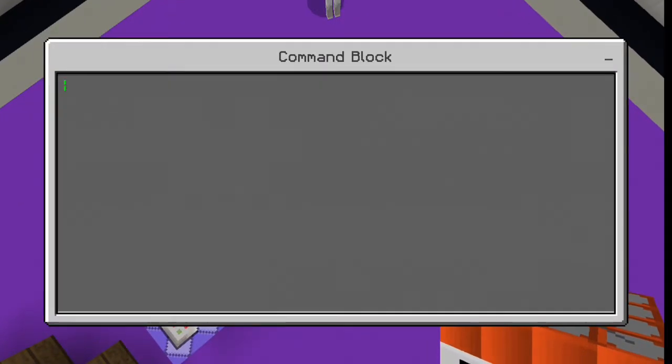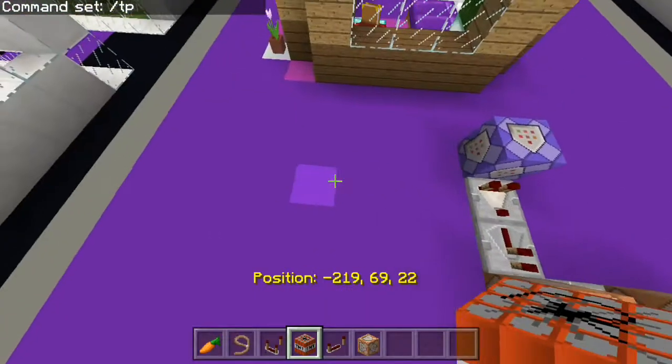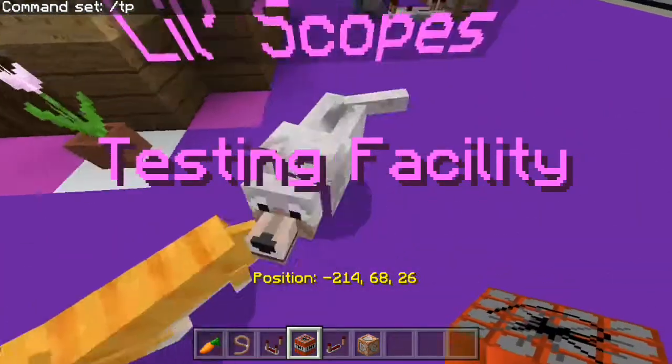So the next command is how you're going to push them away from your house. You're going to do TP, and then you are going to get the coordinates for where you want them to teleport to once they go away from your house.